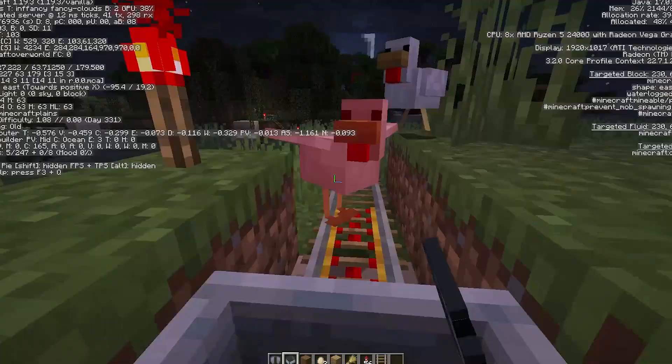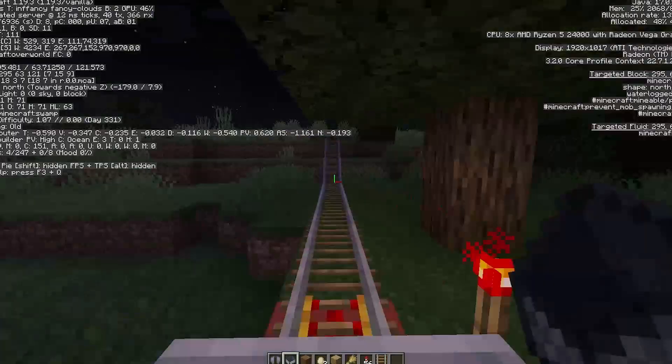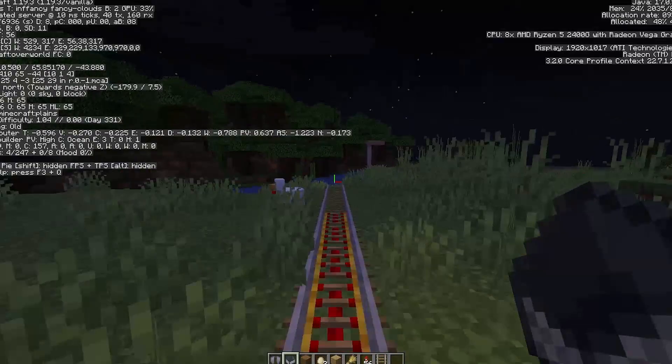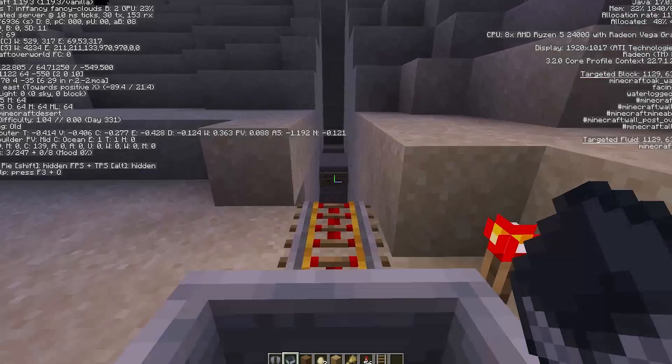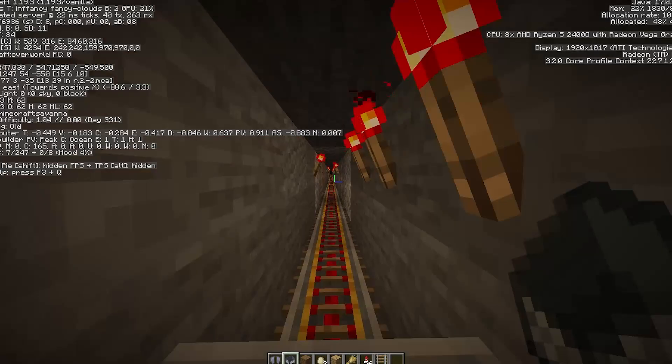Around the village there's another train station, with a line that is over a thousand blocks long. It goes through the mountains and it pretty much does nothing — it just takes you around the landscape. I don't know why I built so much of these. At the end of the line there is a desert, with another rail line going 700 blocks underground towards a desert temple. I never really did that much with this area, for some reason.